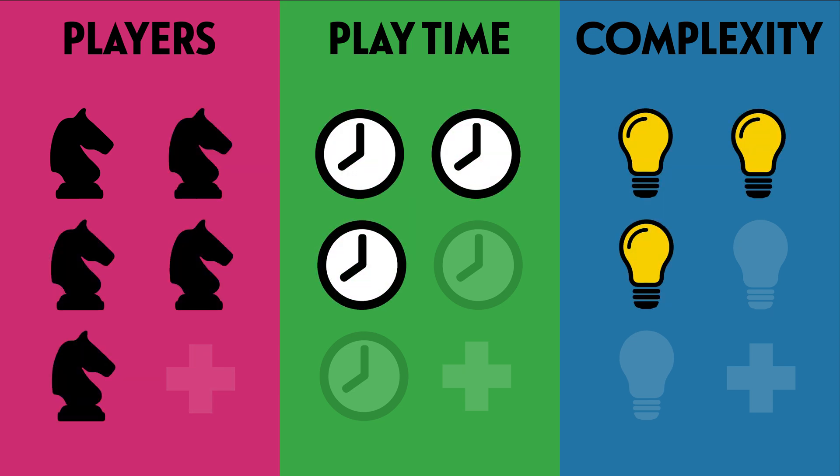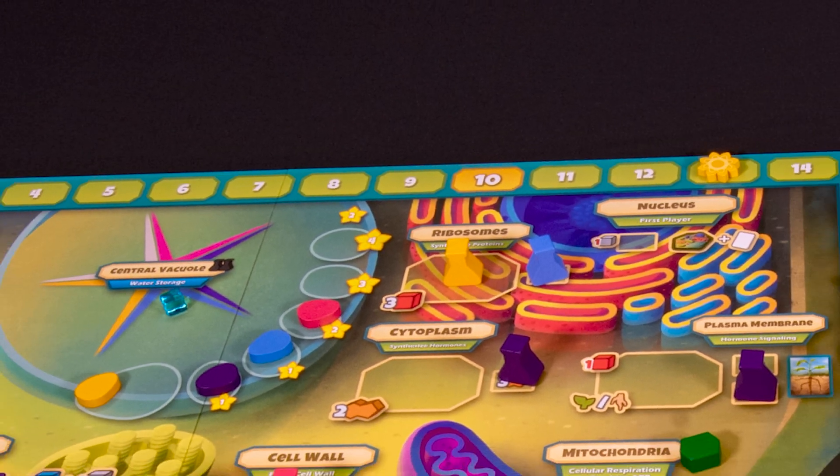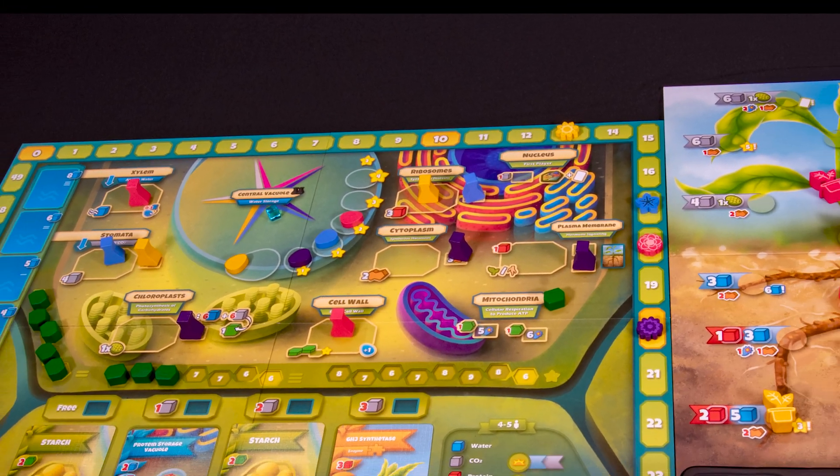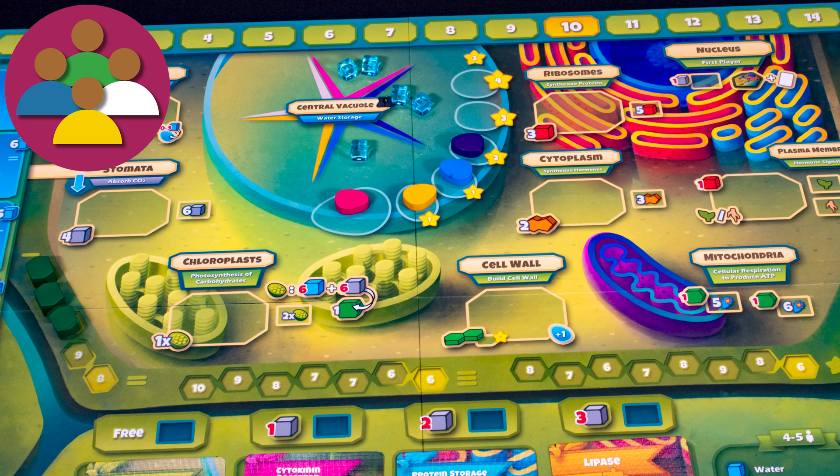It's a game for one to five players, playing time is medium, and it's a moderately complex game. You are a plant — no, seriously, you are — and it's your job to grow big branches and strong roots. Can you manage your water and nutrients to be the best plant you can be? As the game progresses, carbohydrate tokens will be added to the cell wall.